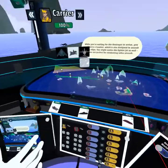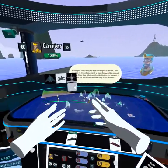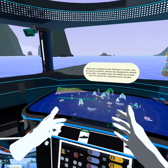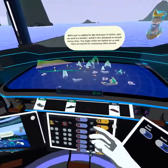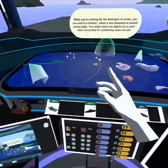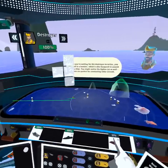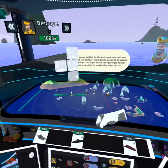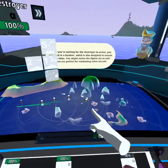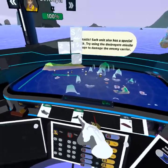A couple of other things while we wait. For those who are left-hand dominant, you can use the primary button on the controller to toggle the laser over to that side. We also have the scale knob here. One interesting thing is that if you select any of the units it will center the map around them, so as they move the map will be centered to them. You can grab the map and it's not centered anymore, but if you want to center it again you can just select the unit.